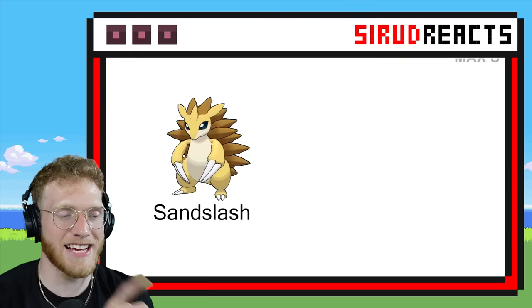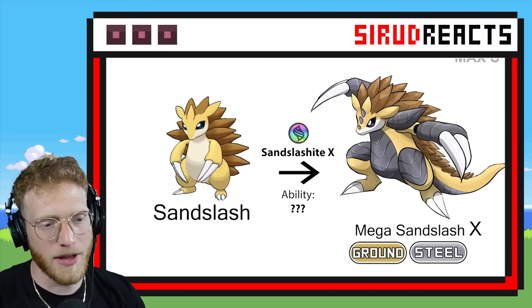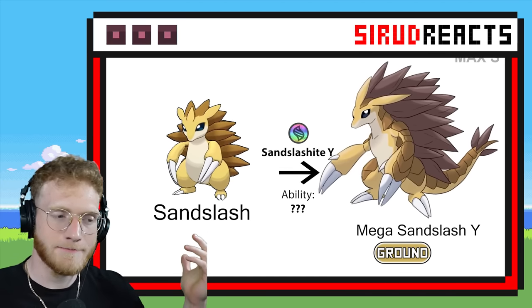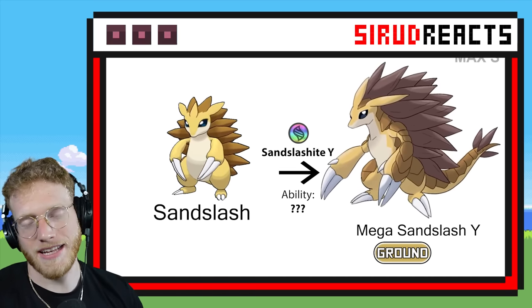Mega Sandslash — this could be sick. I want the spikes to be huge. Ground and Steel — okay, that's pretty cool. Please give me Sandslash with huge spikes. They didn't do it. That's a little bit disappointing.